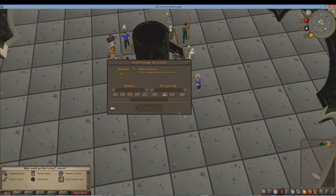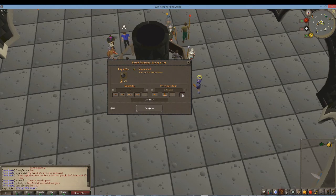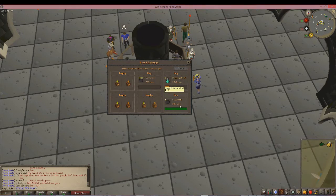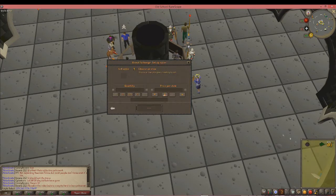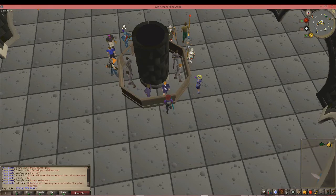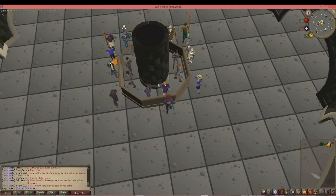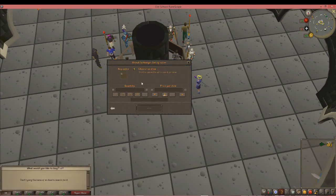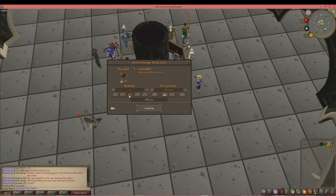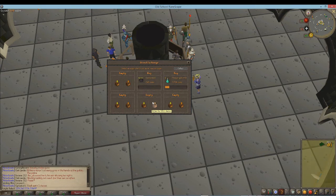Also, another thing you have to watch out for: if your item isn't buying and you've left it for a while, check the prices again because the prices could have changed. You have to check the prices because they do change — especially with cannonballs, prices change a lot. Before it was 239, and now it's 240 — someone outbid by 1 GP — so you have to completely change all of your offers. So if your item isn't buying or selling, just make sure you check the prices again.